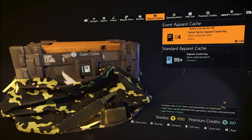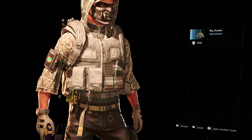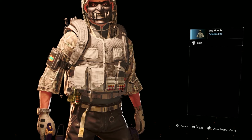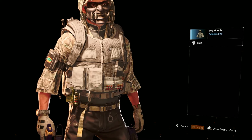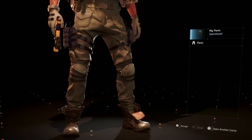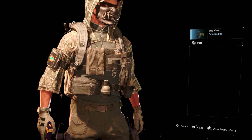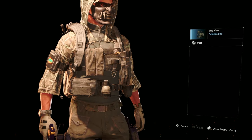So let me open up these apparel cache keys for this event and see what they grant us. First up is the Rig Hoodie — got it. And the Sniper Hoodie, got it. I'll go ahead and equip that. Let's open up another one — Rig Pants, we'll equip those. We've almost completed this outfit apparently. Think it's all going to be Rig? The Rig Vest it is — what are the odds of that?